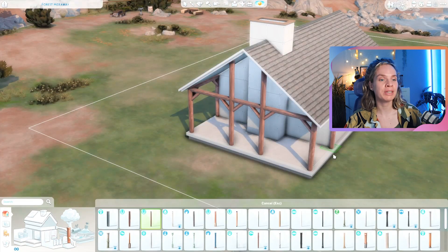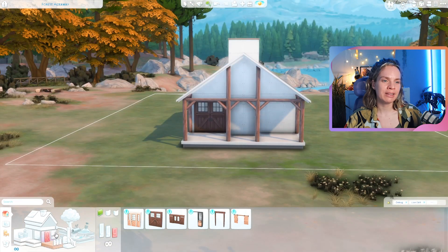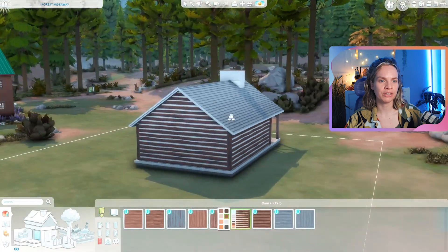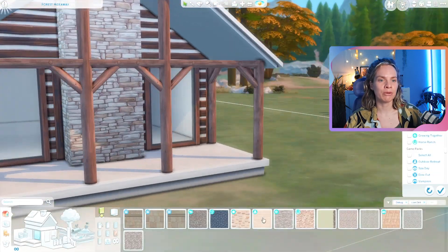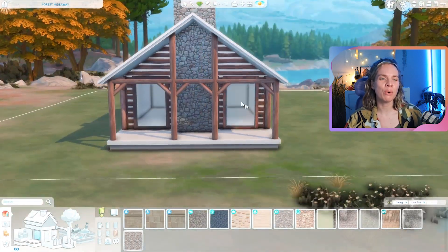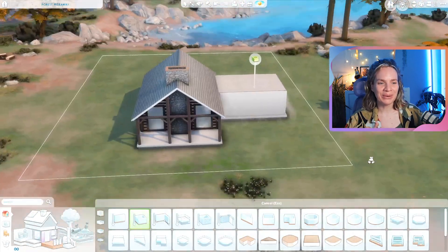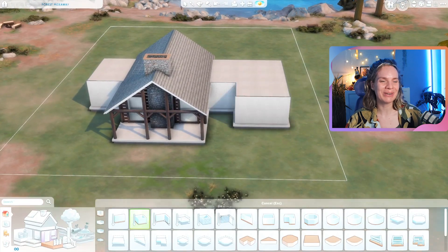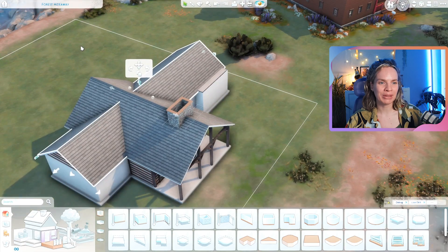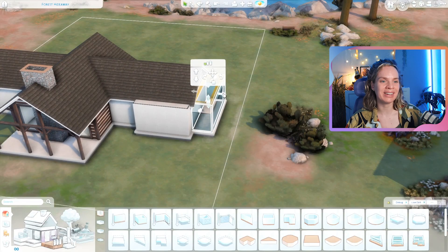This is naturally also a rental because unfortunately you can't actually live in this world. It'd be a lot of fun if you were able to, but unfortunately this is just a vacation world. The same goes for the world of Selva Dorada, which was the jungle adventure world as well. For today's video I'm building a very cozy family log cabin type of thing that goes really nicely in this world.